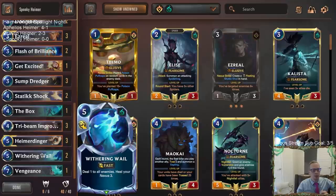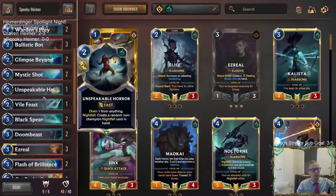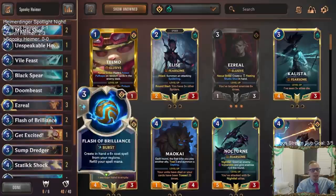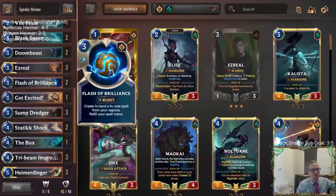This deck is going to be hopefully very good against Azir decks, with lots of removal like Withering Whale and The Box to help out with Static Shock, Tri-Beam, Get Excited, and Black Spear - which is always awesome - and then Vile Feast and Unspeakable Horror to pair with Mystic Shots. We have a good bevy of different two-mana removal spells. I'm using Warden's Prey instead of Hapless Aristocrat because I like that last breath follower - there are 14 last breath followers, and nine of the 14 I think are better than a spiderling.